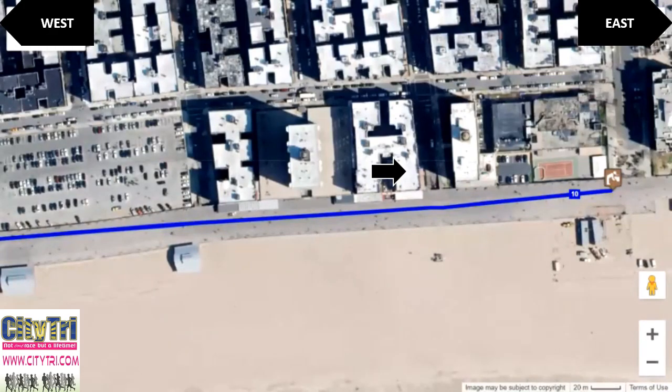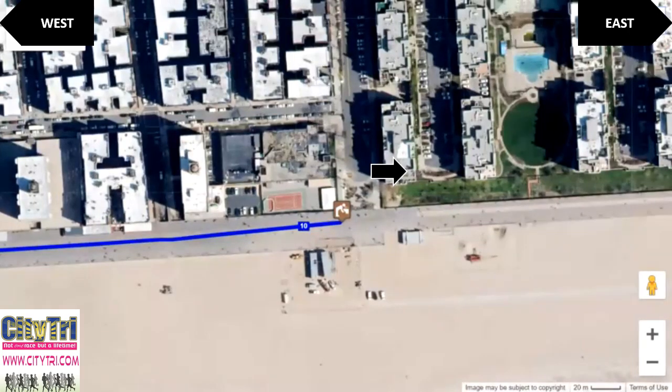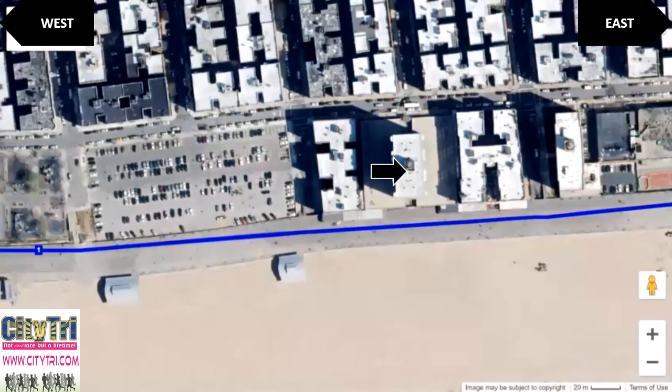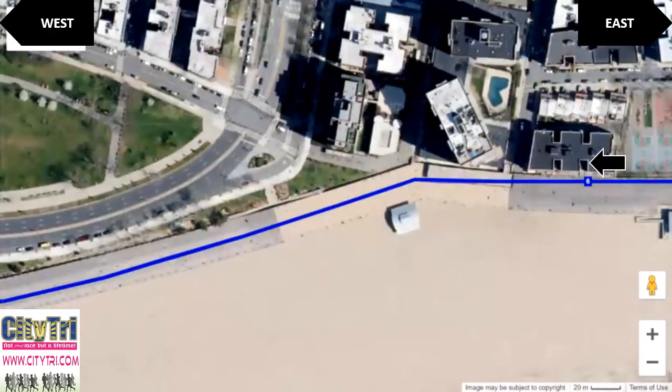Finally, at approximately 1.5 miles from the start, you'll come to your first water table. You'll go around the table, get any water or electrolyte drink that you want, and begin running west in the direction that you came from.